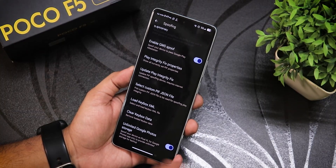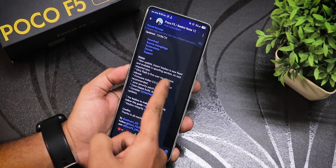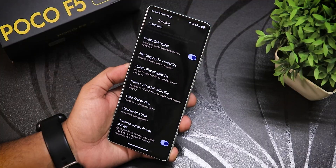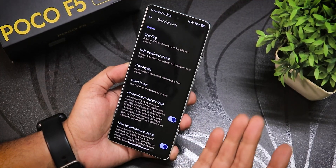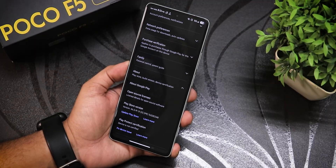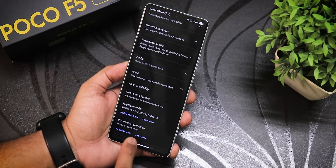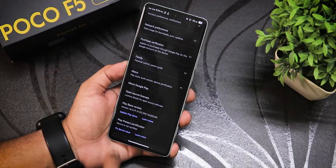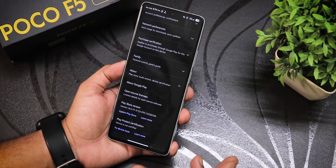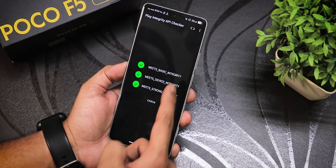I think this load keybox XML feature is going to be implemented in all other ROMs like EvolutionX and Axion AOSP as well — I can see in the changelog it says 'import keybox is now fixed and available in the spoofing section.' In the Play Store settings, it still shows device is not certified, but it didn't affect any banking apps at all.